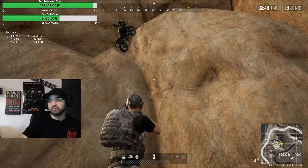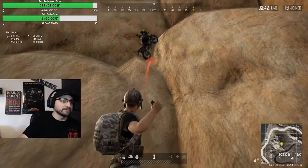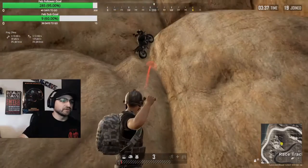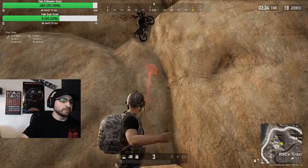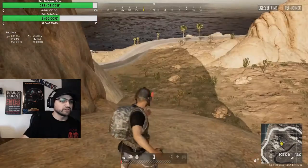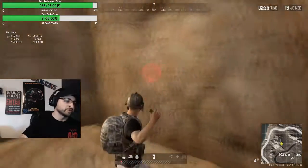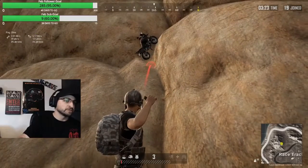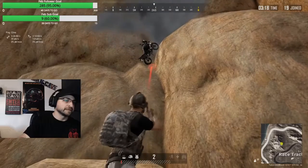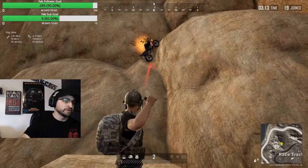Now let's do something a little more tricky. Let's say we need to destroy that bike down there — it's really close. You can toss it underhand by pressing the right mouse button. Right mouse button toggles between underhand and overhand. Underhand is much closer range. If you cook it for 4 seconds and throw it underhand, I strongly suggest you walk backwards as you do it. 1, 2, 3, 4 — that didn't move the bike. Let's try one more time. 1, 2, 3, 4.